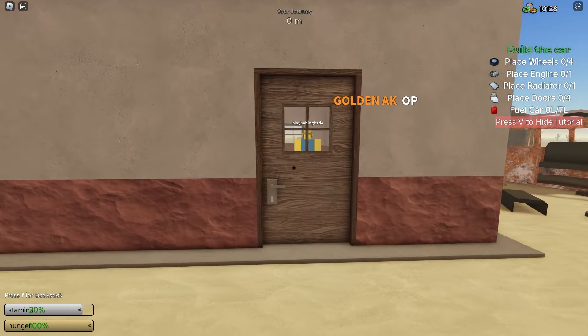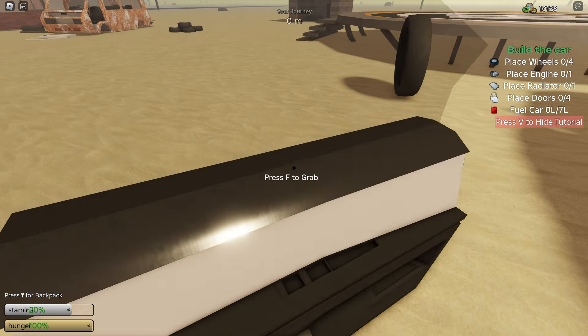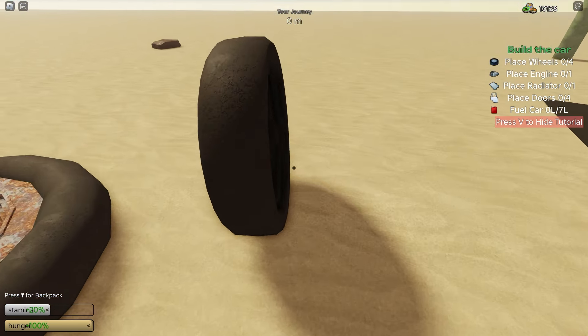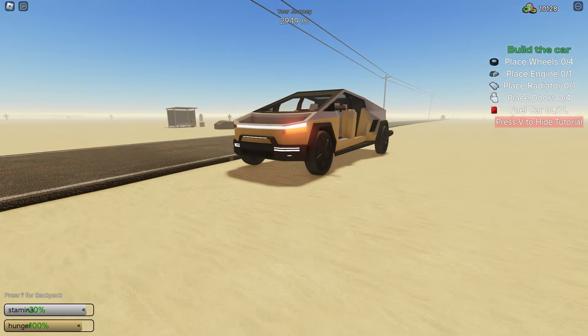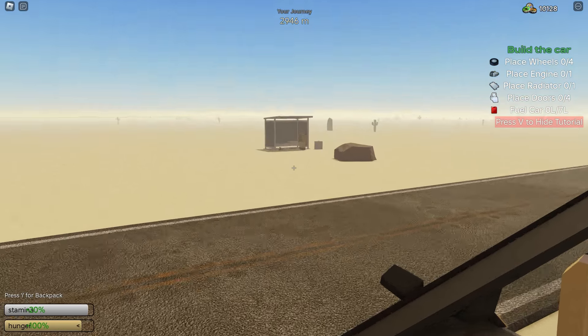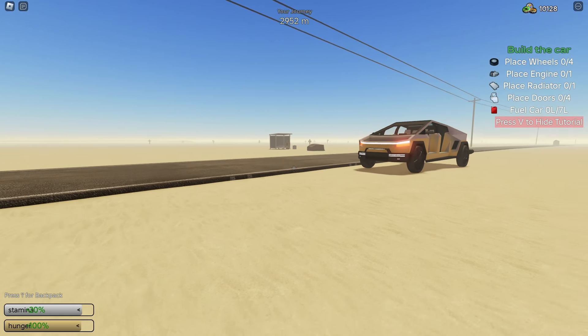If you go over here, there's my alt account. So that's how you rejoin, but let's test it out a little bit further. Let's build our car and start driving away and see if it spawns us back at the exact same spot. We're now nearly 3000 meters and we have our car right here and an outpost with a mutant right there.